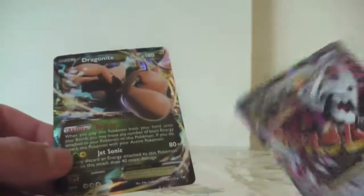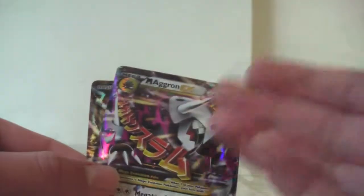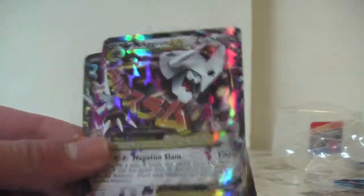Oh my God — my first tin on YouTube and I got two EXes, one mega, and a Dragonite EX! Oh my God, Groudon — I am so happy. Best pulls ever out of a Pokemon pack. We got the Groudon promo, a Dragonite EX, and a beast Mega Aggron EX. I was playing the Pokemon TCG Online and I pulled an Aggron, so I don't know if it's a coincidence or anything, but that is awesome!